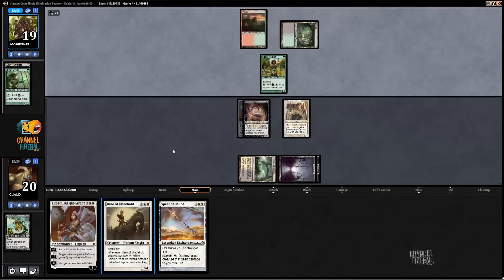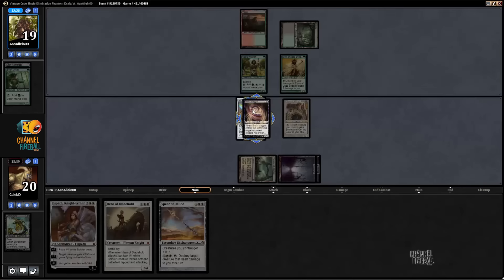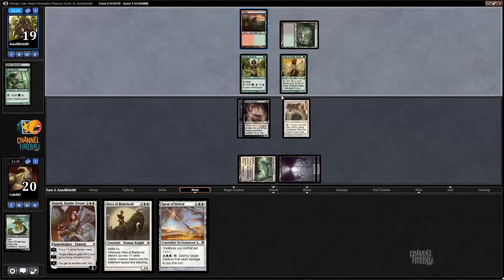If we do draw a white source, I'm probably going to go Hero of Bladehold and then next turn jump it. That was a Deep Shadow. We should have taken a Burn Spell — right now he can burn your Mother of Runes, untap, burn your Brain Maggot. Whereas if we take the Burn Spell, then if he burns the Mother of Runes, the other burn spell is locked under the Maggot.